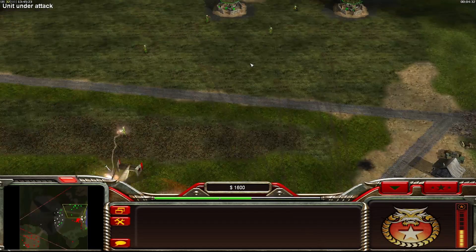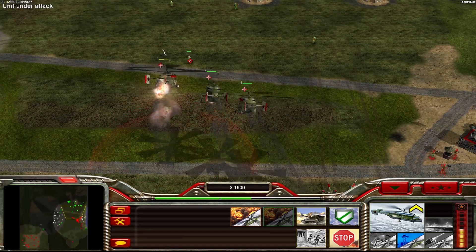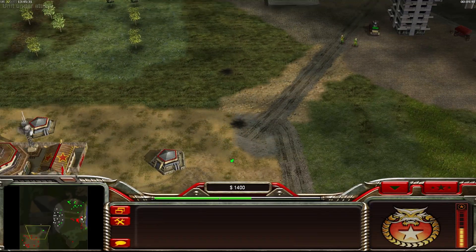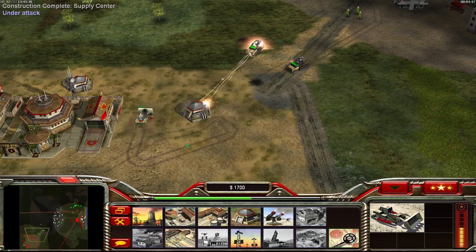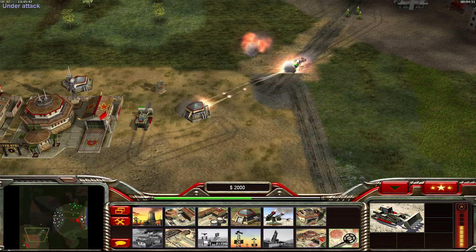I think this on the right is supposed to be a river, but the water looks a bit weird. If I look at the minimap I can see a river there, so this is clearly a river — but the water looked a bit different there. Not sure why that is.